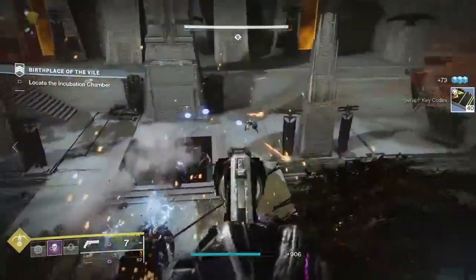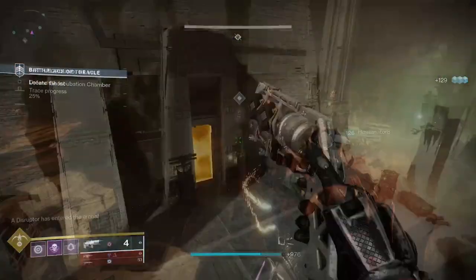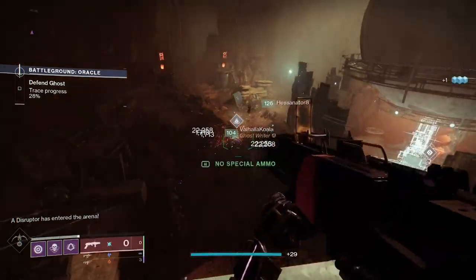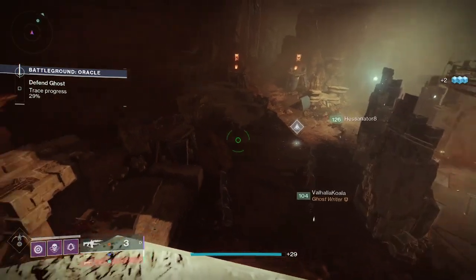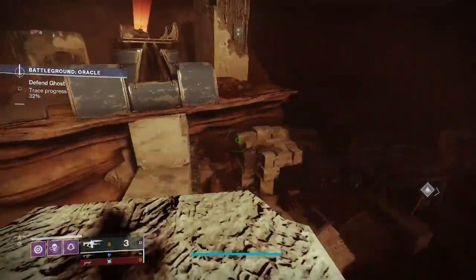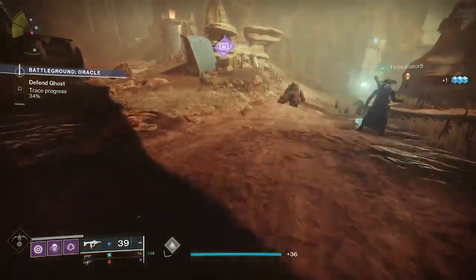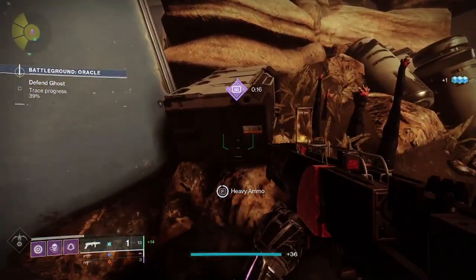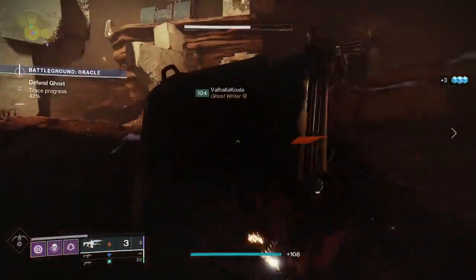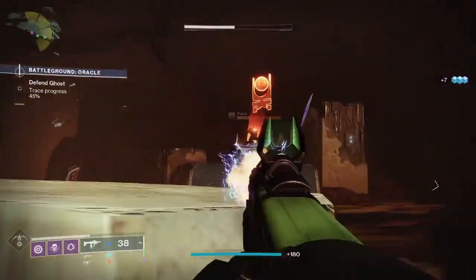The next weapon is one that the community has wanted to be good, and its time might finally be now — the next spot goes to 1000 Voices. 1000 Voices is the exotic drop from the Last Wish raid and is beloved because of how unique it is. Bungie confirmed that 1000 Voices will be able to apply Scorch on kill, which while it may not sound amazing towards bosses, it's a solid change, especially when pairing it with Solar Builds. While other weapons on this list will probably take the spotlight, I think this weapon may be slept on in Lightfall. Be sure to farm the Riven and Queenswalk encounters in Last Wish to get it, as Last Wish will be farmable week one of Lightfall.